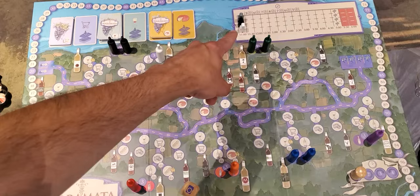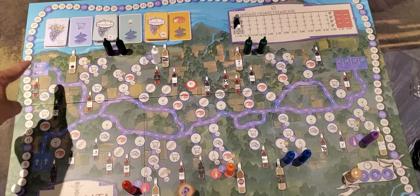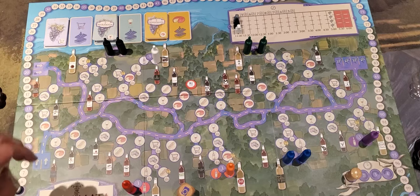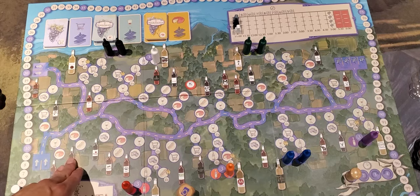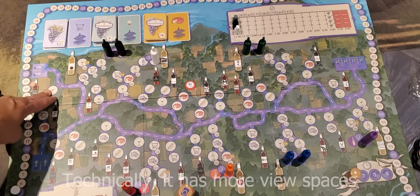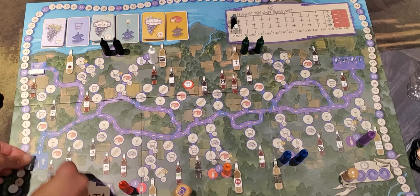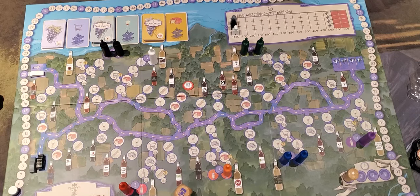Based on player order, players then place their vehicle meeple in one of two starting positions. The actual position may be important, as this one has more cheese and this one has more tastings. In this situation, the white player will pick the upper route. The silver and the black will place on the lower. The game may begin.